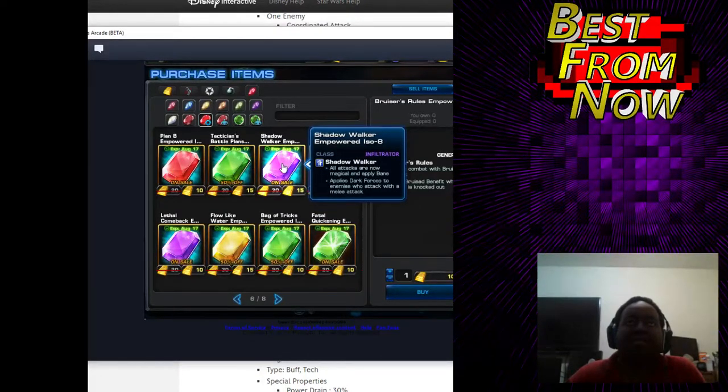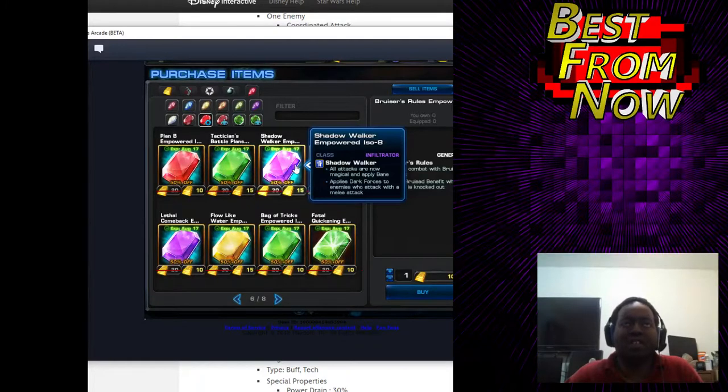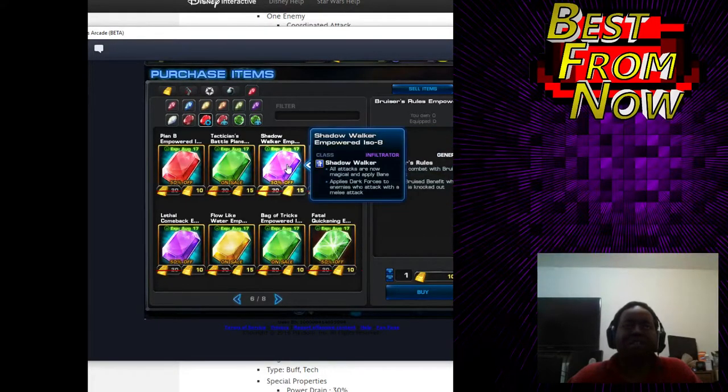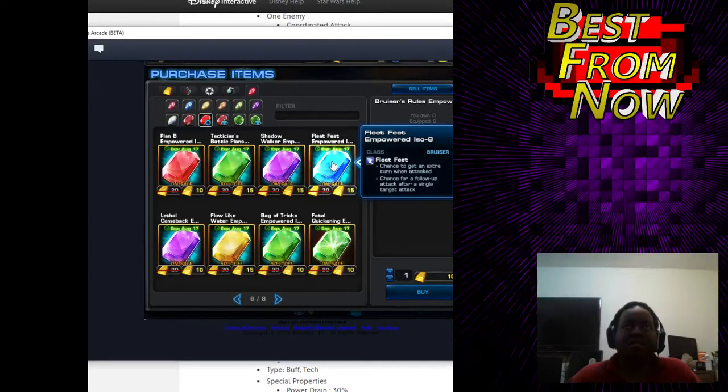All attacks are magical and apply Bane. Applies Dark Force to enemies who attack you with melee. If you're trying to run Null, this would probably be amazing on a teammate of his — you'd toss it on an agent and then everything the agent does is just going to be boosted. No one's really running Magic Immunity anymore, so this could really shine in PvP. It's a consideration, but it's 15, so that's quite an investment.